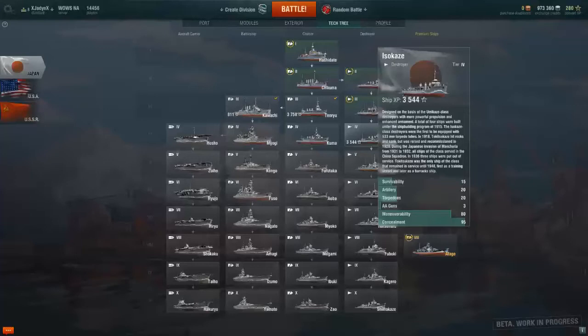In 1918, one ship hit rocks and sank but was raised and recommissioned in 1920. During the Japanese invasion of Manchuria from 1931 to 1932, all ships of the class survived in the China squadron. In 1936 they were put out of service, though one ship remained in service until 1948 — first as a training vessel and later as a barrack ship.